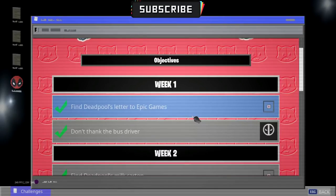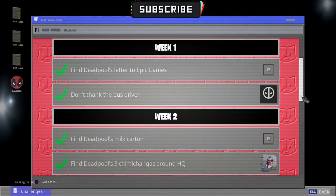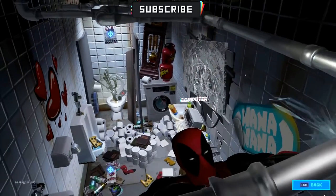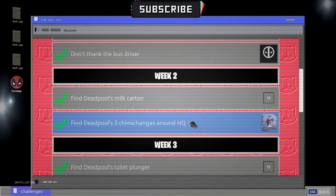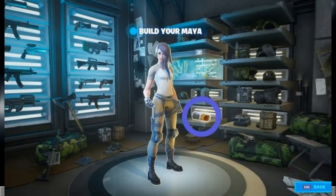We'll take your attention to the next one. You'll find that the first one is still there, and you'll find Deadpool in the middle. You'll ask us about the second one. This is the second time we have another one — this is to Find Deadpool's 3 Chimichangas around HQ.